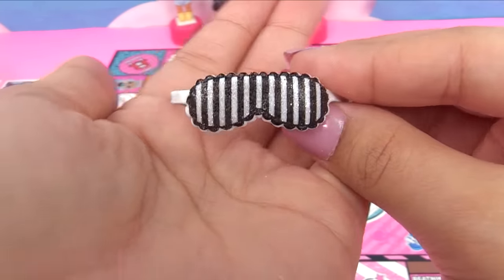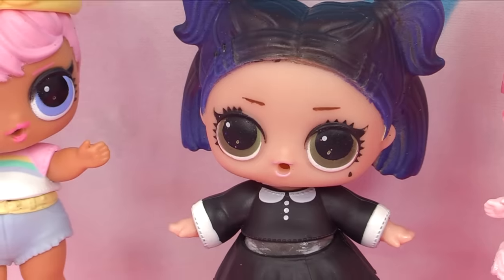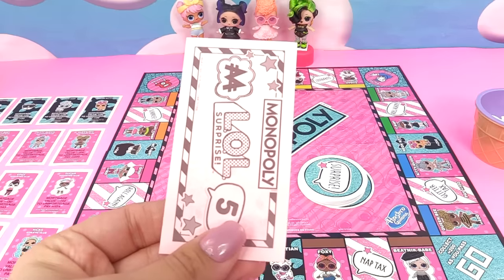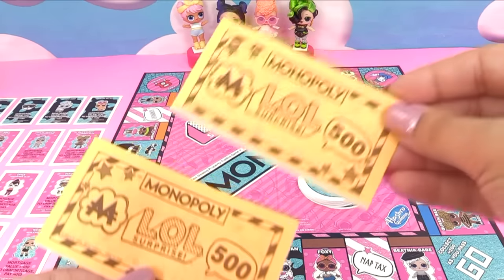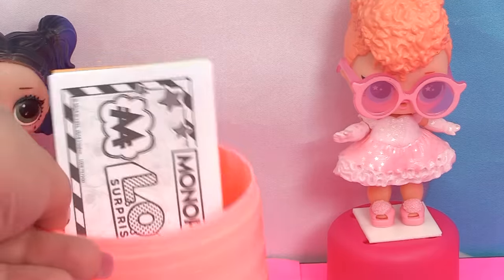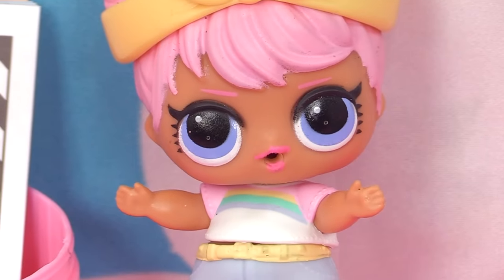In our LOL Monopoly game we are going to be using our LOLs as moving pieces. Here is all of our LOL Monopoly money - each player gets 1500. That's five ones, one five, two tens, one twenty dollar bill, one fifty, four hundred dollar bills, and two five hundred dollar bills. Here's Dawn's money, Dusk's money, Goodie's money, and Baddie's money. The rest goes in the bank.